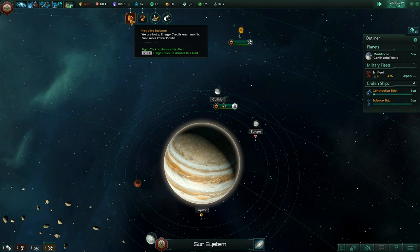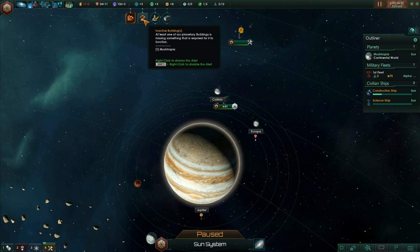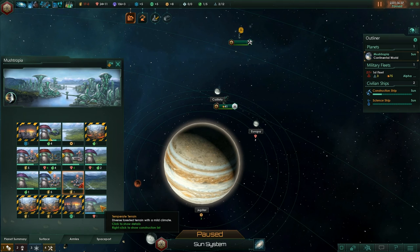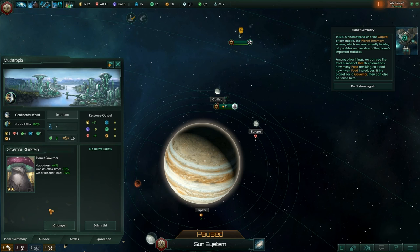Negative balance! We are losing energy credits each month. Build more power plants! What happens if we run out of energy? Obviously stuff stops working. Inactive buildings — at least one of our planetary buildings is missing something required for it to function. So can I move someone so they will work on that? Yeah, now it works. Now we've got a surplus of energy. We've still got a surplus of three food — I moved him from a farm to our new place but that should be fine.